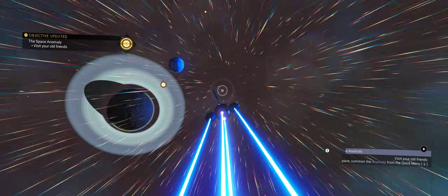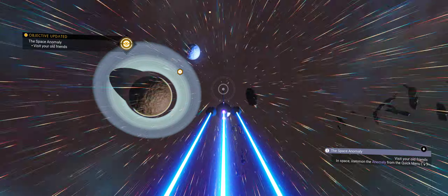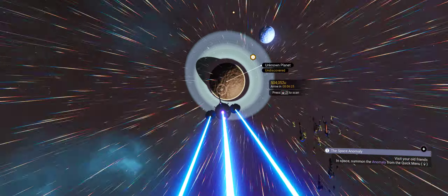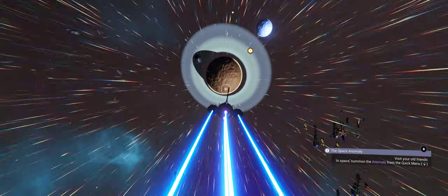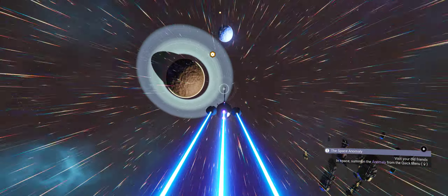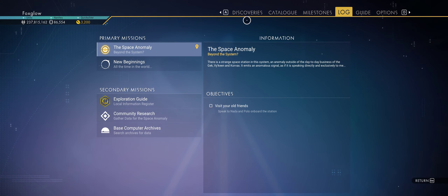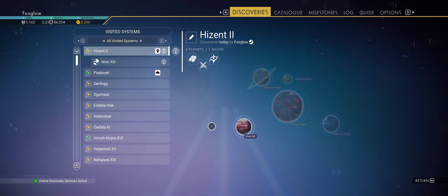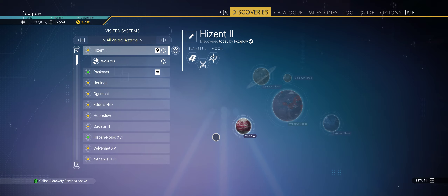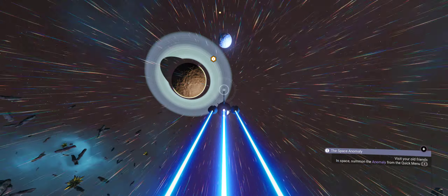It does that every time you go to a new galaxy — the 'visit your old friend' prompt. But we're not going to call him in right now. Let's check how many anomalies are in this system. Let's have a look — one, two, three, four, five. Unknown moon, unknown — okay. Let's have a look at them all first.